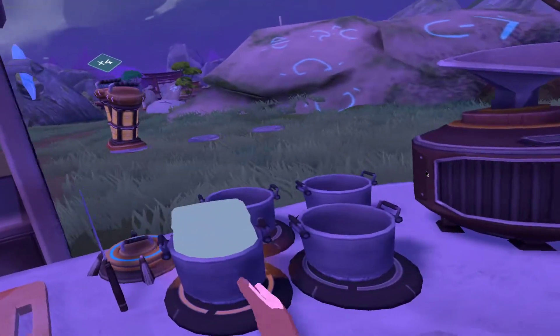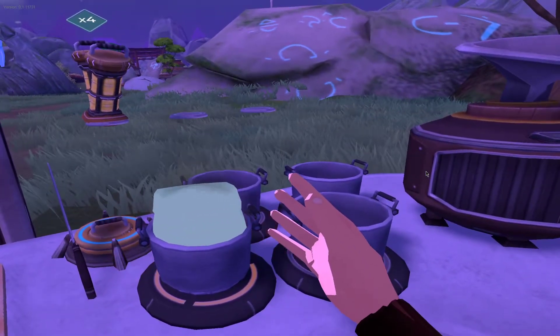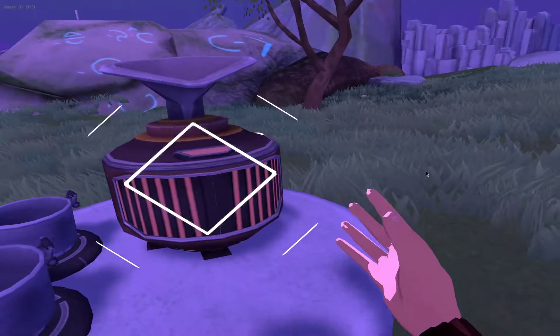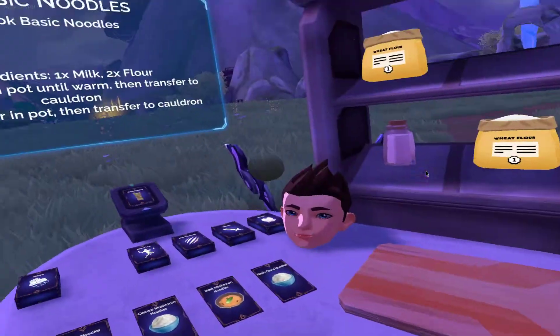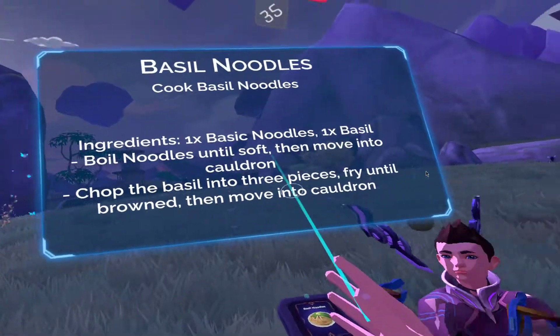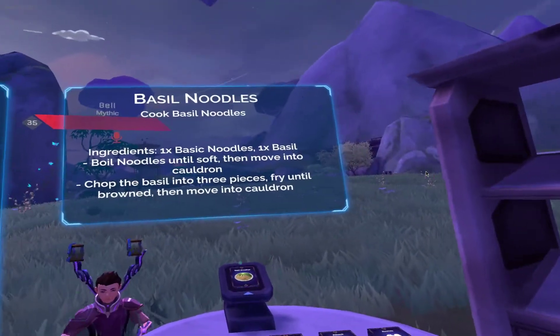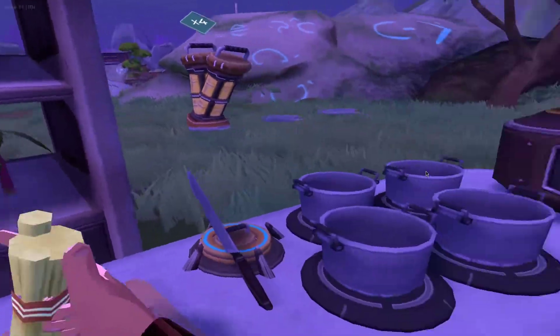It's like my mom always taught me. This noodle recipe is definitely a little basic, but okay, so there's the noodles. And then you don't eat it — you put it in the thing. So basic noodles. This is the noodles and the basil. Boil the noodles until soft and then move into the cauldron.